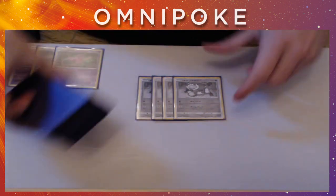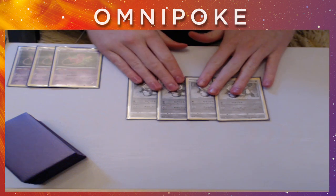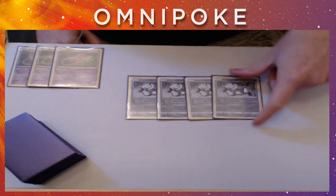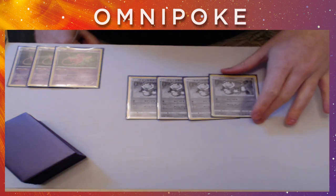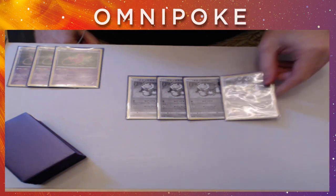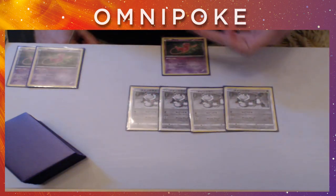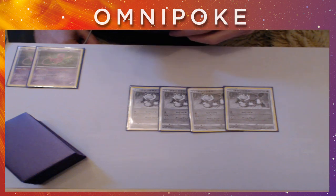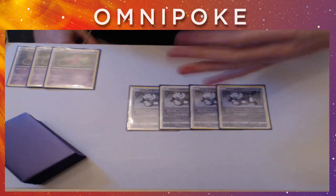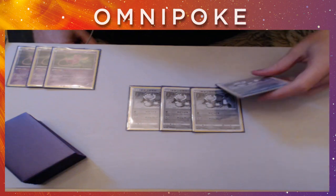The main attacker of the deck is going to be Passimian. We'll have links to all the scans in the description. He has two attacks — one's for a Fighting energy, and we don't play any Fighting energy in this deck. It's all about his second attack for a Double Colorless Energy, which does 10 base plus 30 more for each Passimian you have on your bench. So with 4 on the bench and Mew in the active, we're doing 130 for just a DCE. Very efficient, and it's very easy to get 4 basic Pokemon out of the deck. All we really need to run energy-wise is 4 DCE.